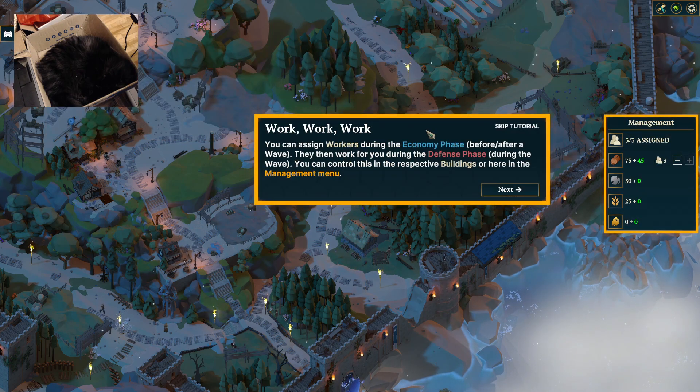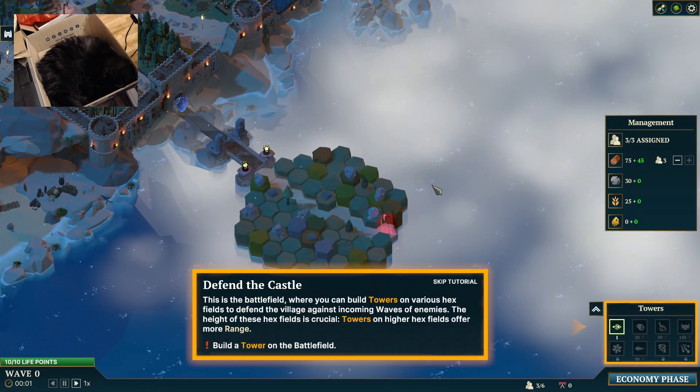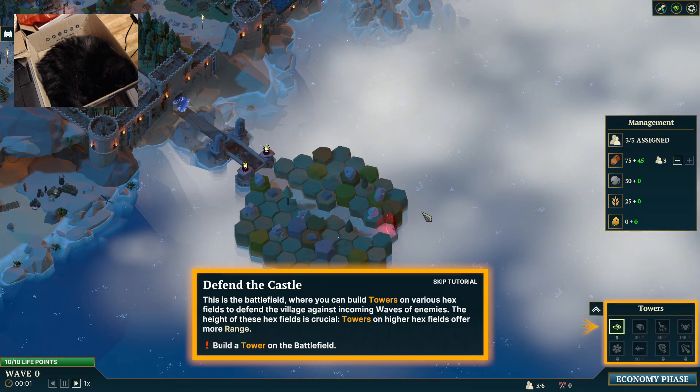All buildings can be accessed anytime via the village menu, which is a little bit behind Val here. Click on the respective building icon to open it directly. Assign workers during the economy phase — they then work during the defense. Control it with respective buildings or here.